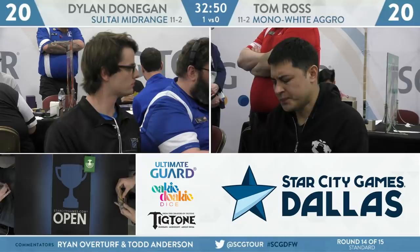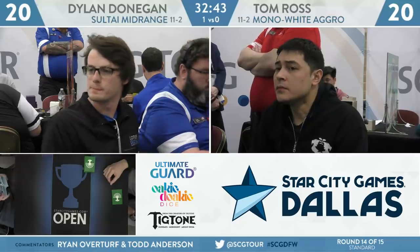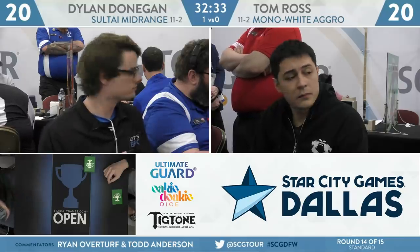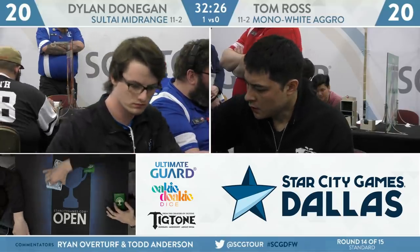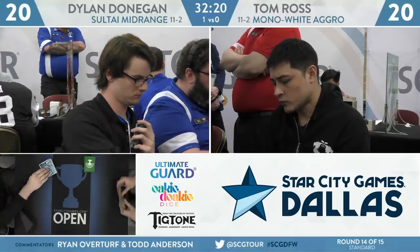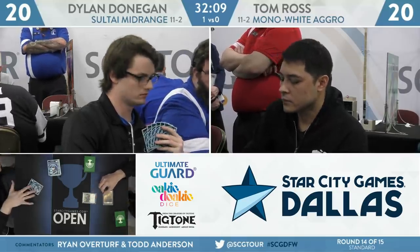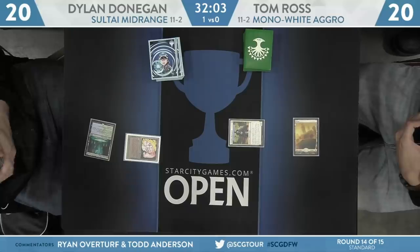Both players here gearing up for game two. Dylan Donegan up a game with a Sultai midrange deck against Tom Ross's Mono White Aggro. Donegan on a mulligan looks like to six — let's see if he can find a six that he likes. Mulliganing on the draw against a deck like Mono White Aggro can put you in a pretty precarious position. Sultai midrange is the kind of deck that lets you use Llanowar Elves to turn the tide in that kind of situation — on the play it's an accelerant, and on the draw it lets you match your opponent's speed. Tom Ross will start things off with a Dauntless Bodyguard. Shot going to Llanowar Elves from Dylan Donegan's side.